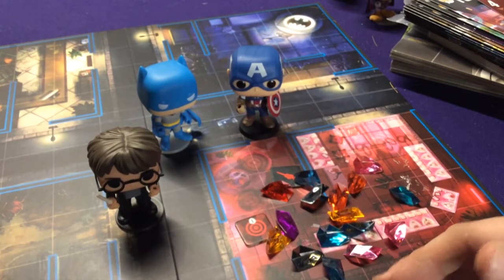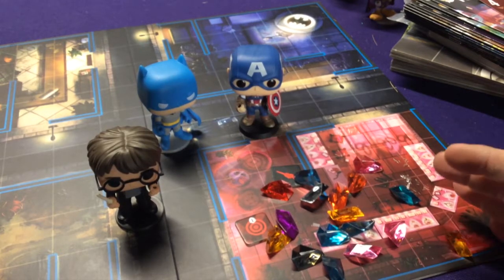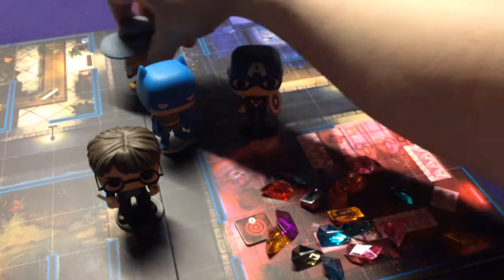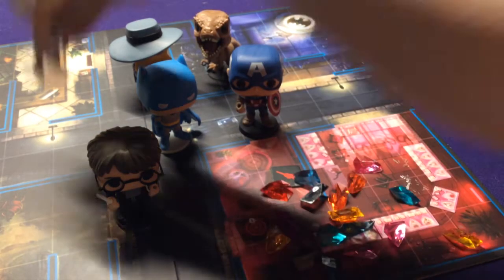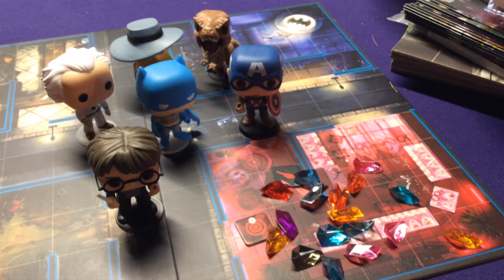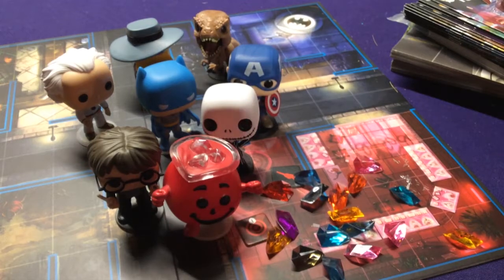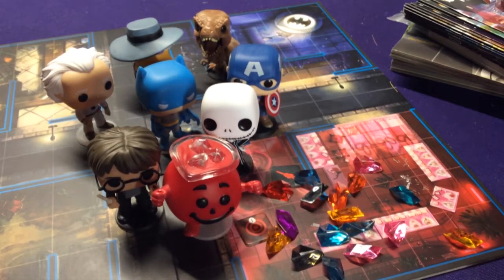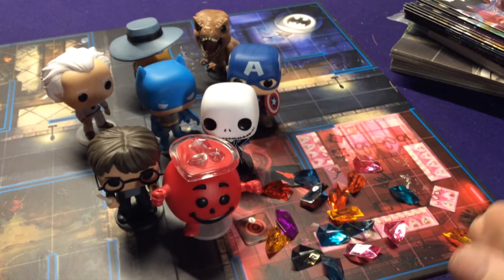We're going to go step-by-step through all the different components, following along with the rulebook. There are a bunch of characters available: Darkwing Duck, a T-Rex from Jurassic Park, Doc Brown from Back to the Future, Jack Skellington, and the Kool-Aid Man, plus Game of Thrones, Rick and Morty, Golden Girls, Alice in Wonderland, and more expansions for each.